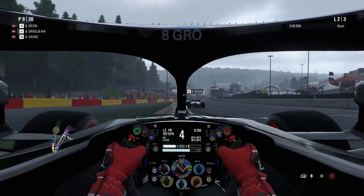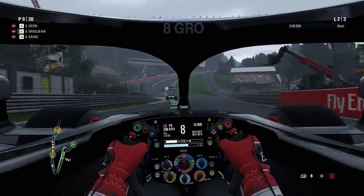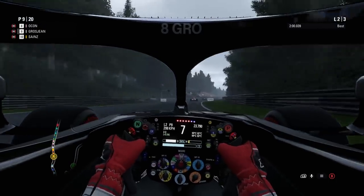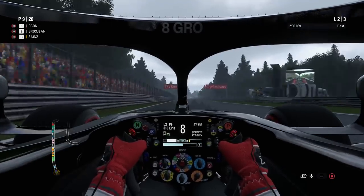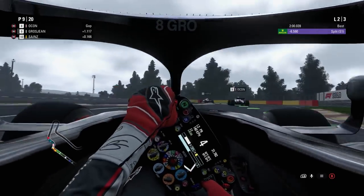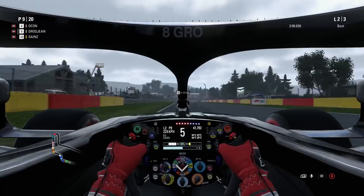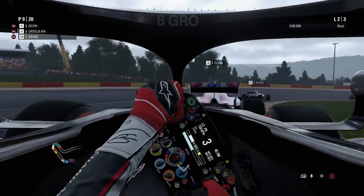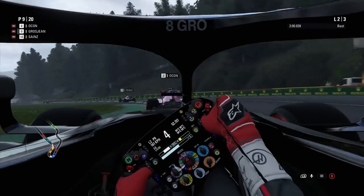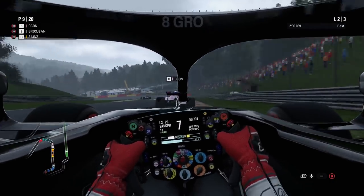Finishing lap one, looking down the inside of Fernando Alonso towards T1 — and Carlos Sainz as well — quite a nice dive bomb there. I'm up into P9 of this Grand Prix. Started P13 so it's actually been quite a good start. Going through Eau Rouge the car bottoms out, which means you've got to be a lot more careful than on previous Formula One games. Getting to the top of the hill and into Sector 2 — Spa is just such an incredible circuit.